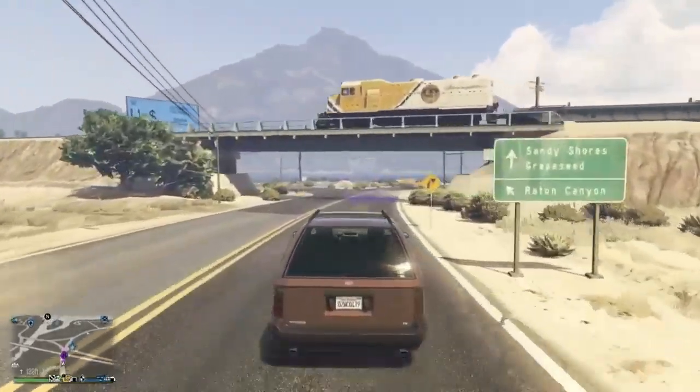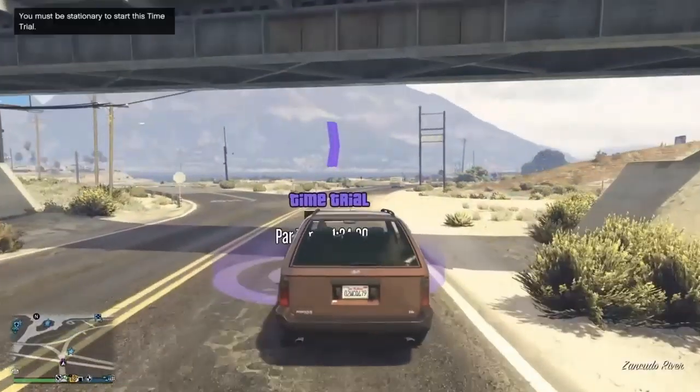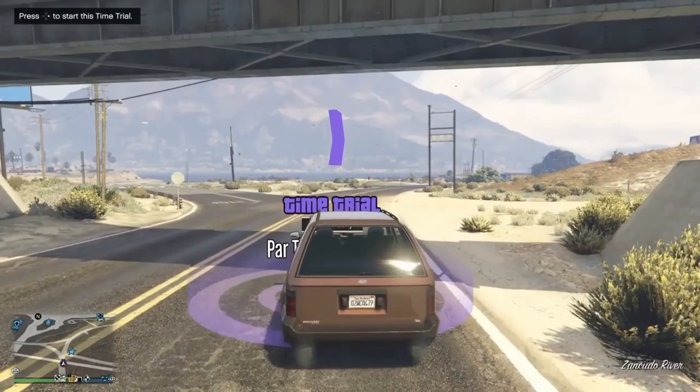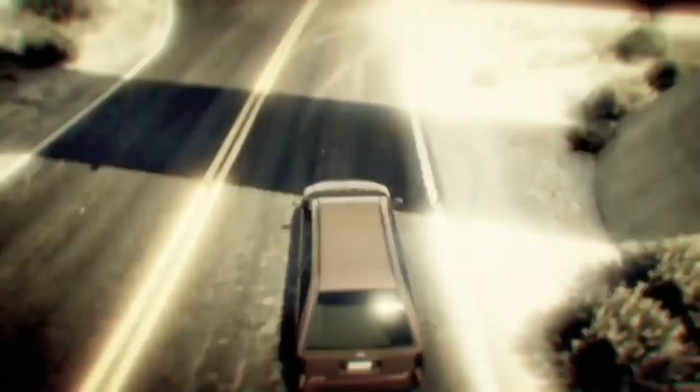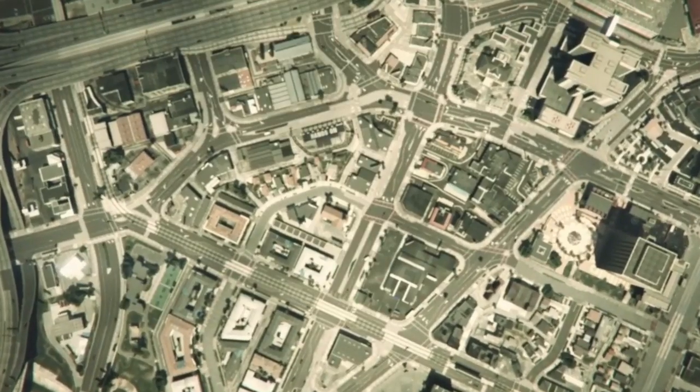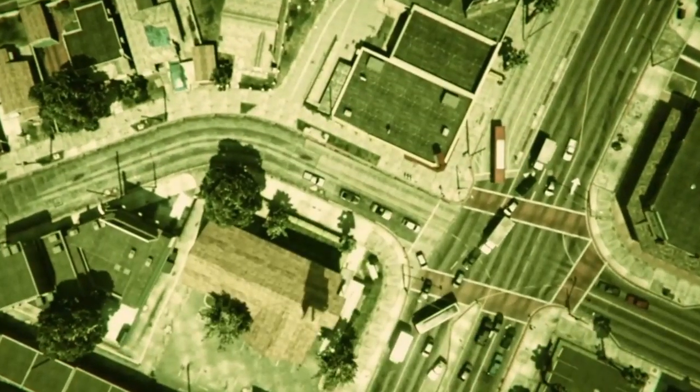Once you're sitting on top of the time trial with the car, press right on the d-pad and then quickly go into story mode. Choose any story mode character — it doesn't matter. Once in story mode, hurry up and open director mode through the interaction menu.